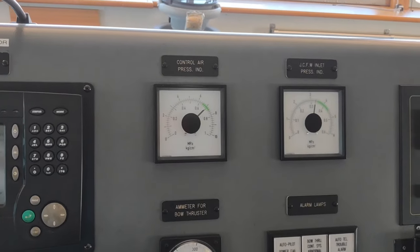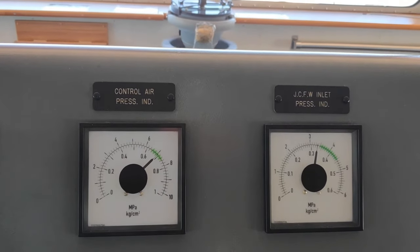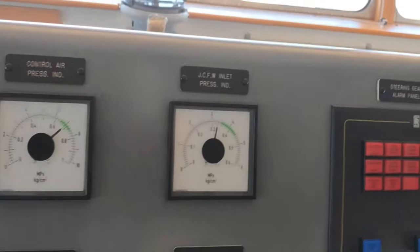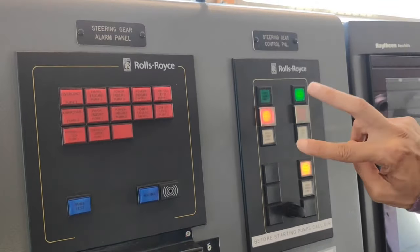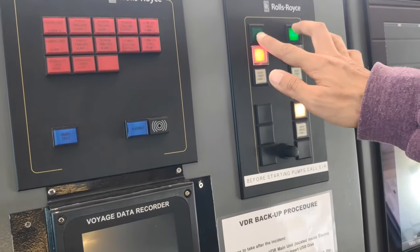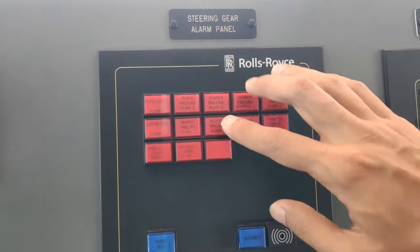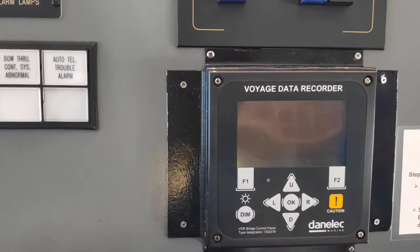These are indicators for different equipment, mostly for the engineers and main engine. And this is the steering gear alarm panel — we have two pumps. Today we are running one pump and every other day we shift to the other pump. During manual maneuvering we run two pumps for more speed. If there is any steering gear failure the alarm will show up. This is the bridge data recorder, which records all bridge data.